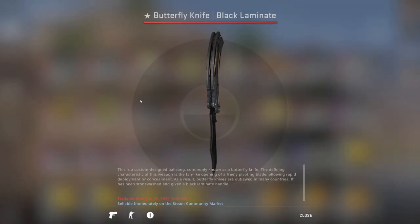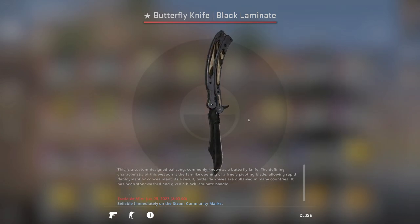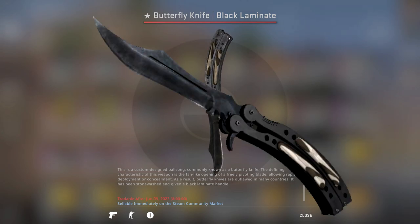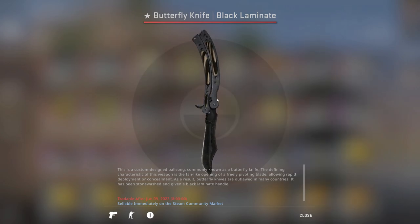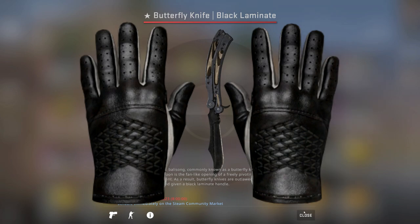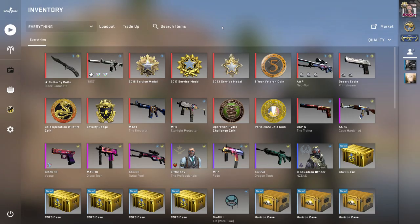Starting off, we have the Butterfly Black Laminate in Battle-Scarred. It's pretty nice — I like how the metal part of the blade is actually showing here, and it's not all black like in Factory New. It shows the metal and the wood design, it's a pretty dark knife. I do want to get some gloves to pair with it but haven't decided which ones yet. I still have the Talon Tiger Tooth — I just lent it out to a friend for a couple of weeks.